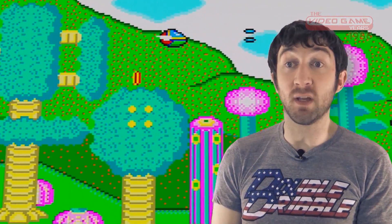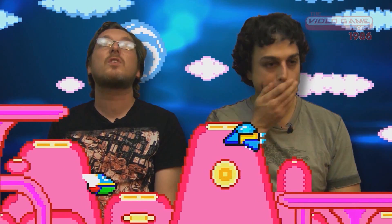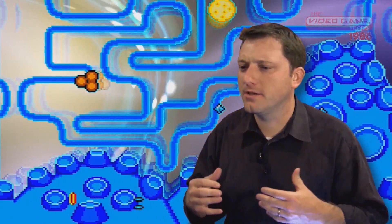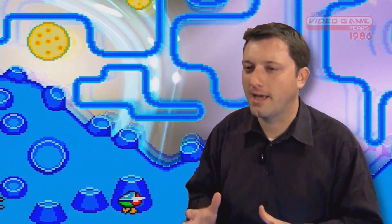Fantasy Zone is another cute-em-up, like Twinbee, but you can move in both directions — you can scroll right, you can scroll left. You control a cute little spaceship named Opa Opa, which was essentially the first mascot Sega ever had. These worlds are insanely bright and colorful — I think that's the appeal of Fantasy Zone. Everything is very, very trippy, with a unique pastel color palette and side-scrolling shooting. It was a very Japanese-style game.